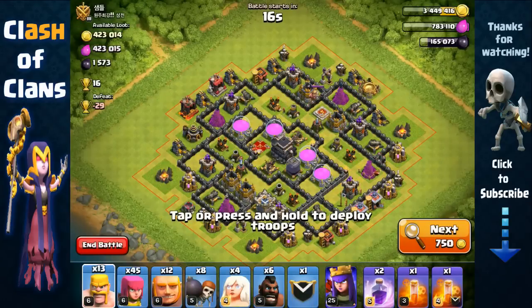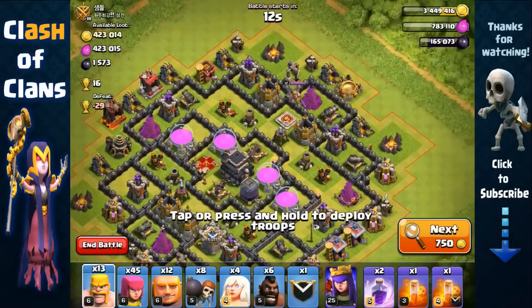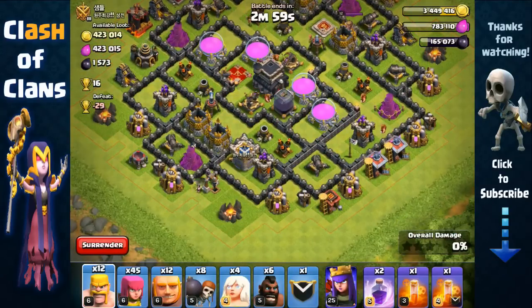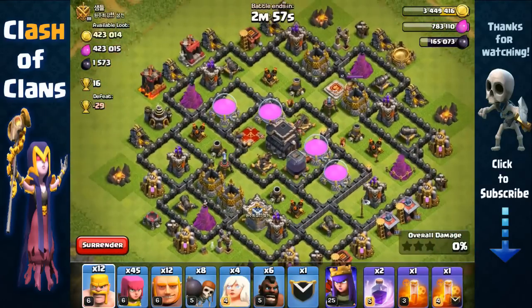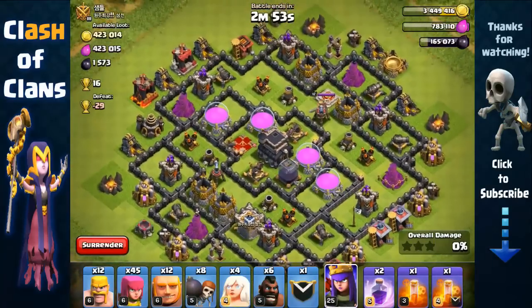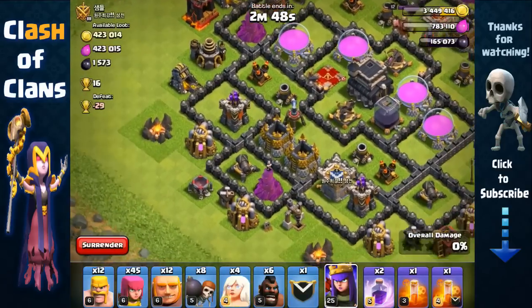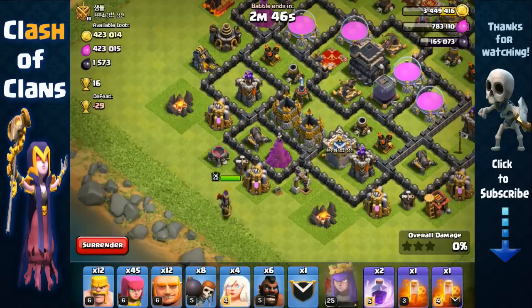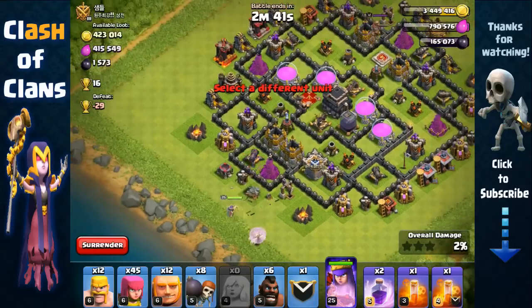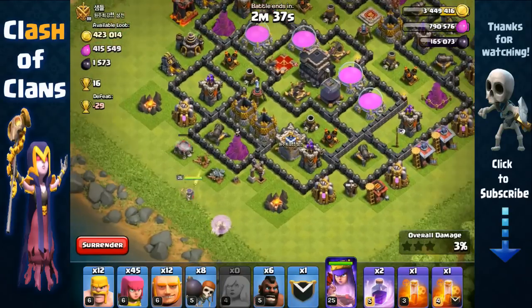Found another base that's loaded. The queen's inactive, king's up top, so let's start off by testing that Clan Castle — it's empty, nice. Now we're gonna send out our Queen. There are two cannons and an Archer Tower over there, but only a cannon and a Wizard Tower here, so we'll send her out right here with four healers.